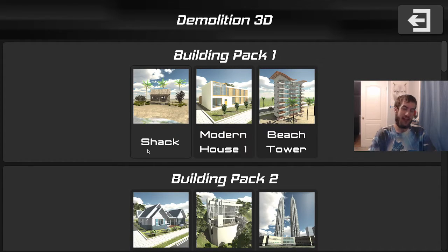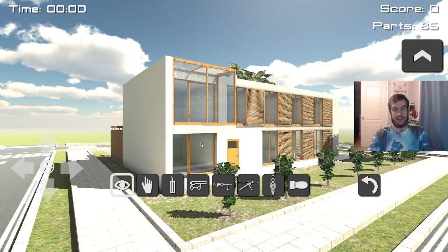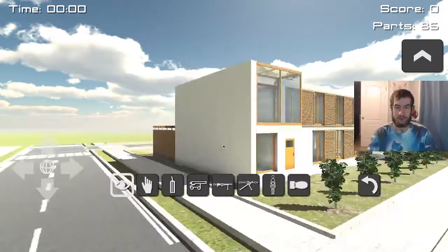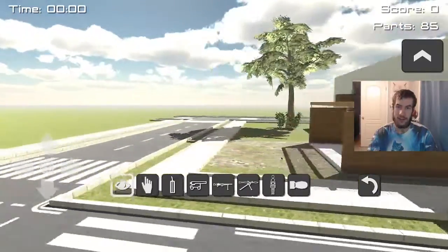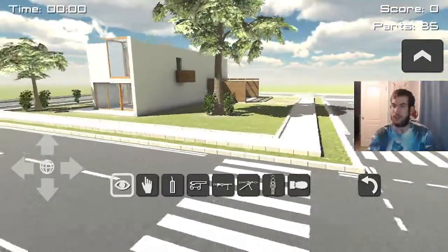So we already did the shack, now we're on to the modern house one. Let's do this guys, ready. Let's do it — three, two, one, let's do this! So this house has 85 parts. That's not bad, really not bad at all. So yeah, this is quite the house really. Quite the house — it even has a street.